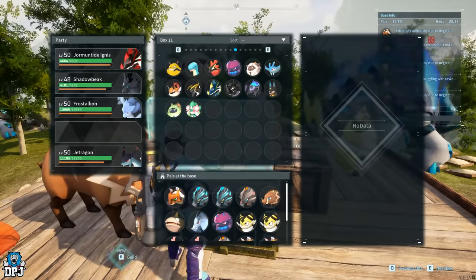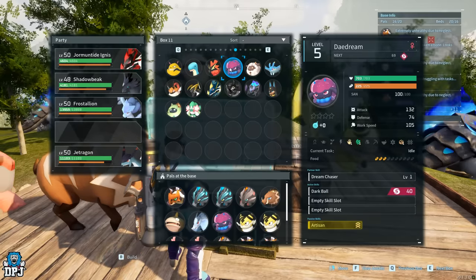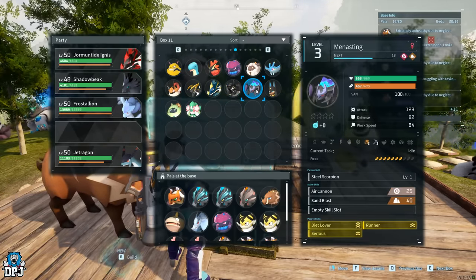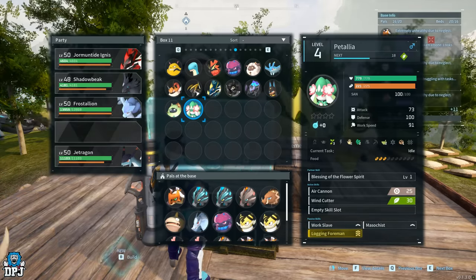At this point, after all the breeding and the pals caught at the start, you should have: Grizzbolt, Relaxaurus, Ragnahawk, Daydream, Lambow, Celerae, Elizabeth, Olzerk, Jormuntide, Warsect, Menasting, Anubis, Wumpo Botan, and Paladius. But wait — there's more!